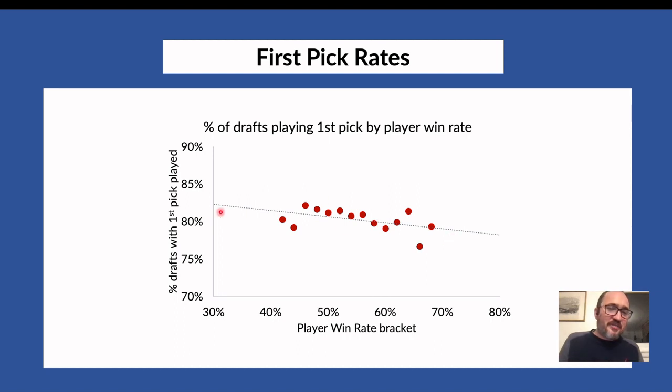I looked at players with different average win rates — from 42% and below up to 68% and above — to see if they're more or less likely to abandon their first pick. There is a slight trend: it's not super significant, but better players are slightly more willing to abandon their first pick. It seems better players don't marry their first pick as frequently as lower win-rate players. The lesson: don't get married to that first pick — think about the draft as winnable even if you abandon it, because that's what the numbers tell you.